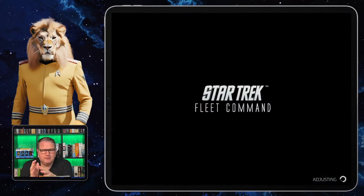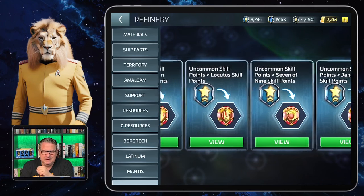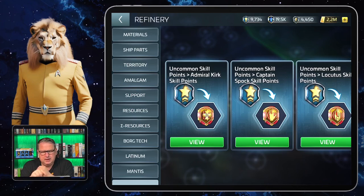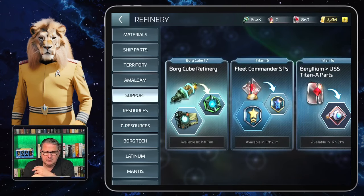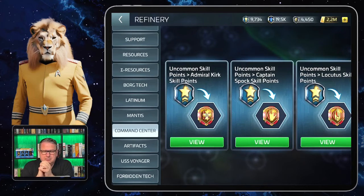At least two of the parts in the refinery are not going to give you such a headache. Of course, if Kirk is your only fleet commander — as most people have Kirk first — it's easy: you take the skill points for Kirk. But once you have more commanders you'll have to start thinking. As for where to get raw materials, you find some in the support refinery already, and in a lot of battle passes and some events you will find the raw materials for these exchanges.